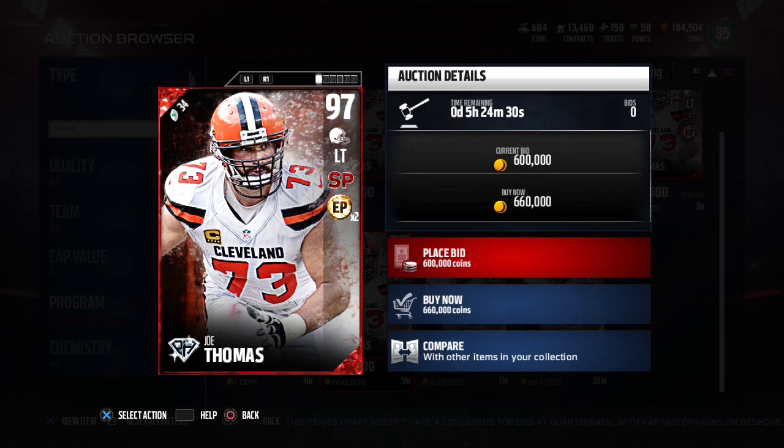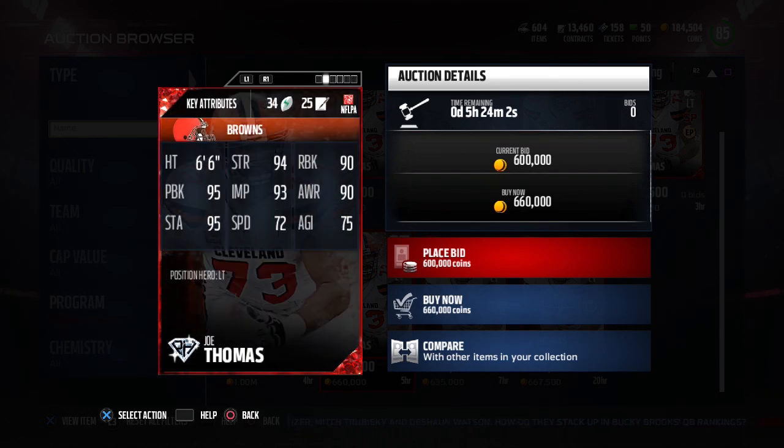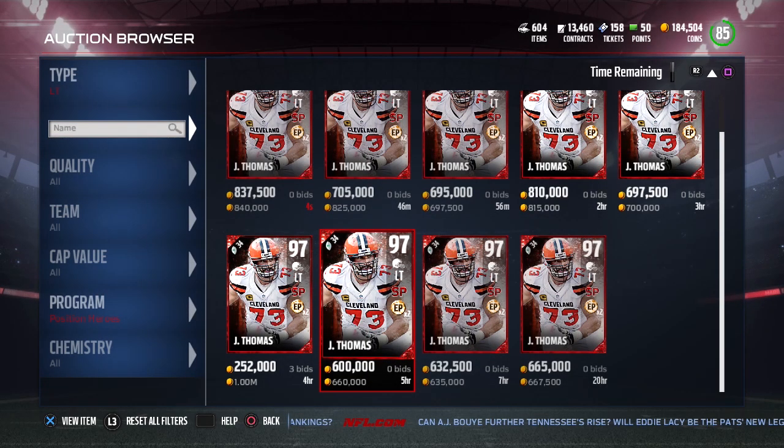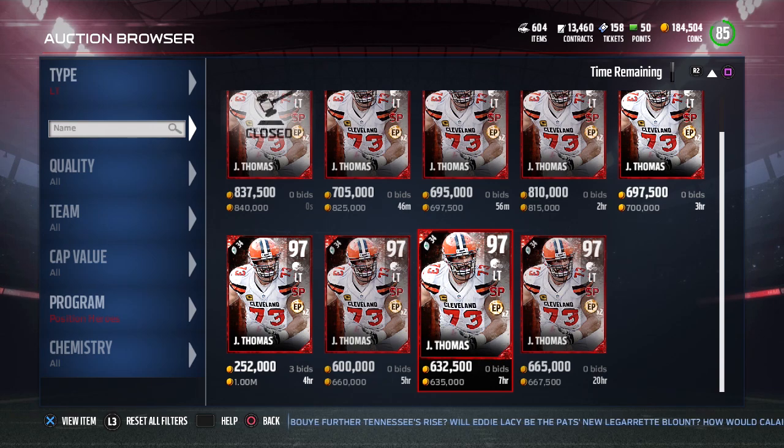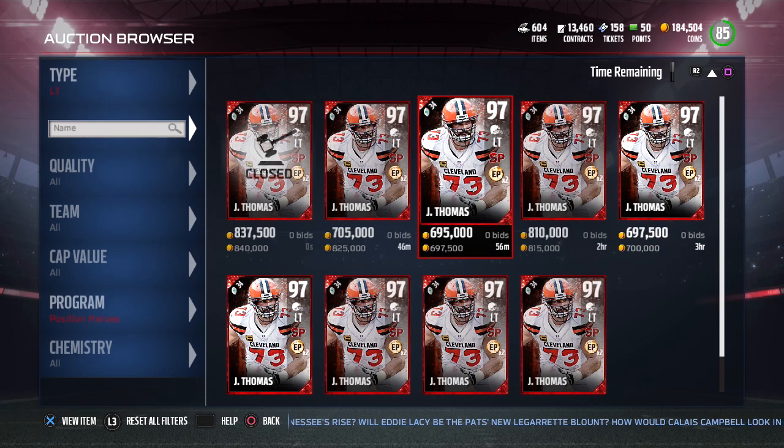At number three, we have a 97 overall left tackle, Joe Thomas, who just continues to get it done year after year even playing on a terrible team like the Browns. He is tied for the second best overall left tackle currently in the game. His best attribute is a 95 pass block, and he's solid in run protection with a 90. The reason he's at number three and not number two is that his price is pretty high at around 635,000 for the cheapest one, and the fact that he plays left tackle means there's a lot more competition at that position.